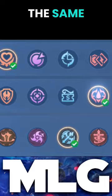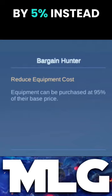Bargain Hunter only reduces the item price by 5% instead of 10%, Festival of Blood only gives you 10% instead of 20% spell vamp, and so on.